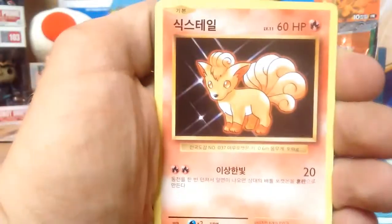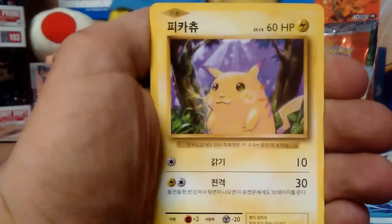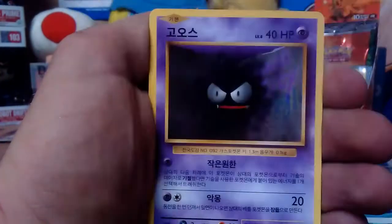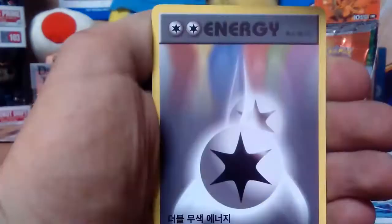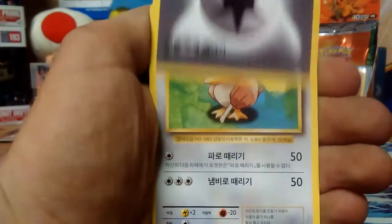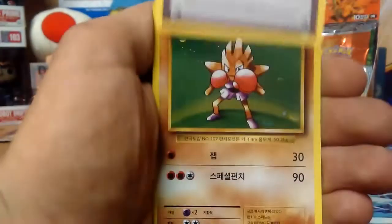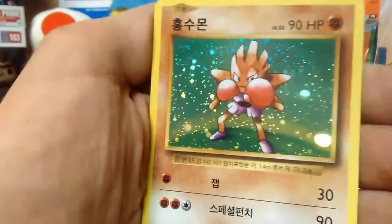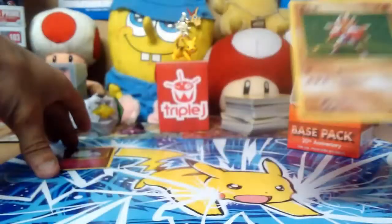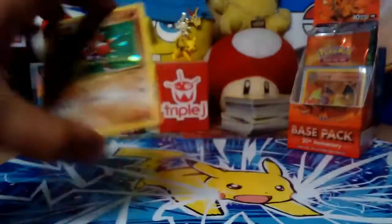Weedle, got a Vulpix, Fire Energy, a Poliwag, Pikachu — how do you get Pikachu on a bus? You poke him on! Ghastly, and that's like the third Double Colorless we've pulled from this booster pack, so that's pretty great. Second Far-Fetched, Professor Oak trainer card, and another Hitmonchan hollow! So we've only doubled up so far out of this whole box on these two — that's pretty good value for money right there.